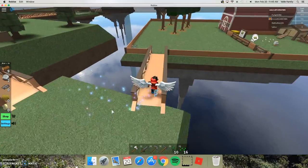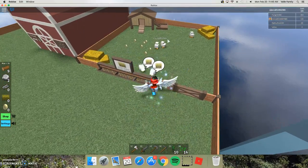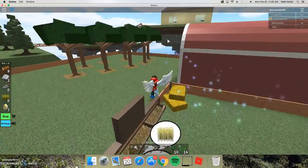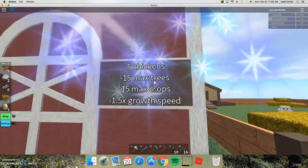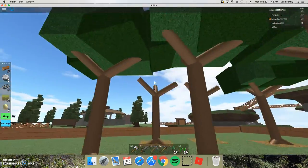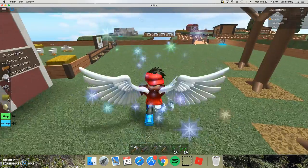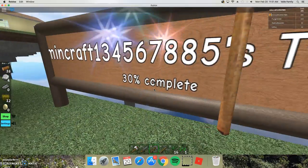I just made the chicken farm upgraded by one level. Oh it added two chickens, oh my god! Why did they call them the same before? Let's get the stats - a pair of chickens, 15 maxed trees, okay. So they're gonna grow faster. Progress report according to the sign: I am 30% complete.